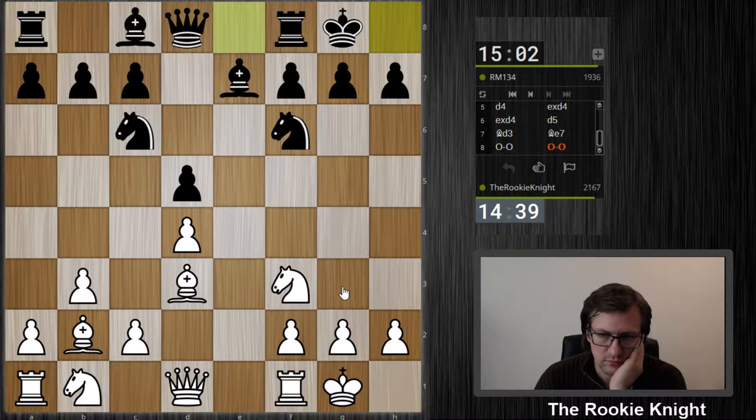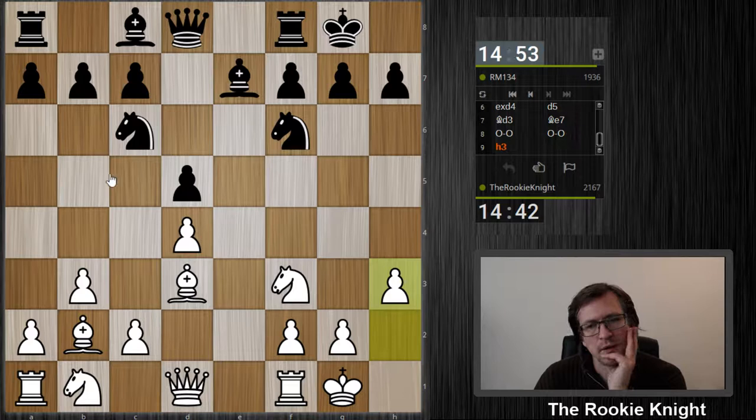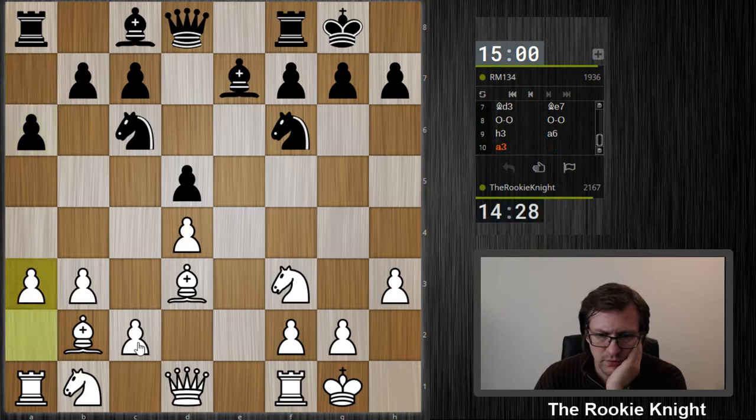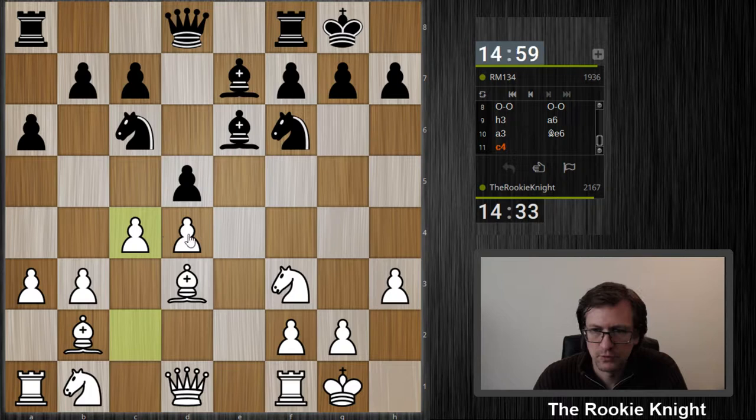Bishop g4 is also annoying, he has a lot of annoying moves. But I can play h3, rook e1, maybe knight to g3 later on. This bishop doesn't have that many squares, so let's make it more difficult for him to develop this piece — some prophylactic move. Knight b4, I mean he's not threatening that much. I can always retreat the bishop, then play a3 and kick him away. Should I play a3 here? I can play a3, and then c4, thinking about this knight moving to c3 or d2.